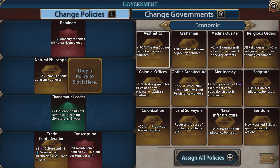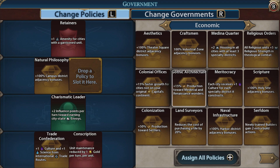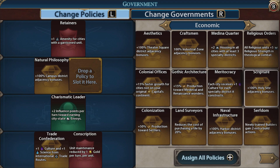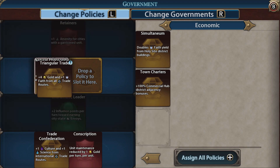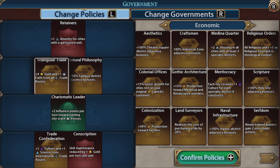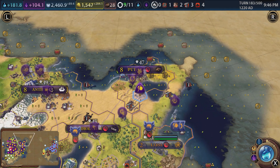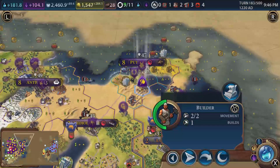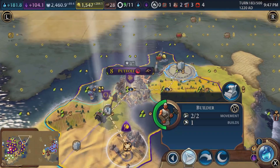Our economic policy we had in there has gone to crap because it's no longer valid, and instead we're going to put in the legendary triangular trade, which I've been looking forward to for quite a while. Plus four gold and one faith from all trade routes. The faith isn't so good to us - we're not that bothered about the faith - but the fact we're now getting plus four gold, that is very nice. How much gold do I need? Somebody told me in the comments when I did the history of Mali for Gathering Storm - I think it was Jody - they told me I should love Mali because of all the money, which is so true. I like to play saving money, money, money. A strong economy - you can build everything, you can just buy your way out of trouble.